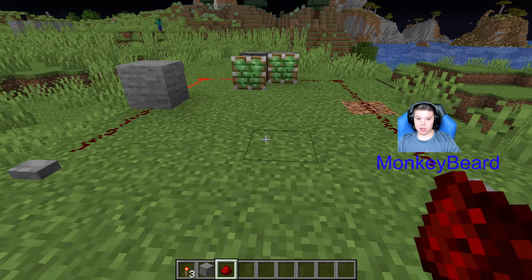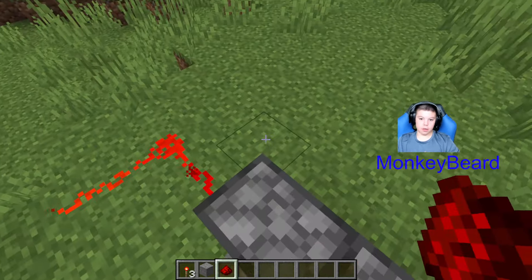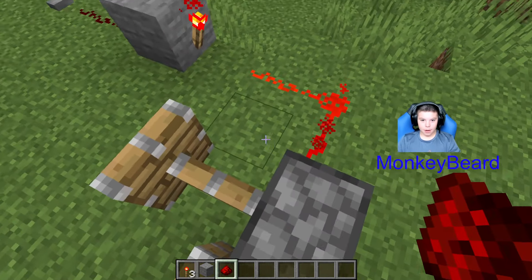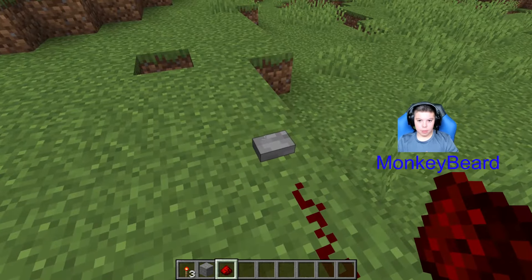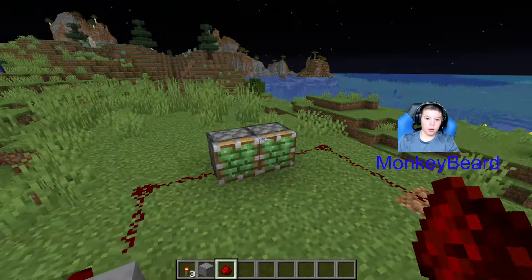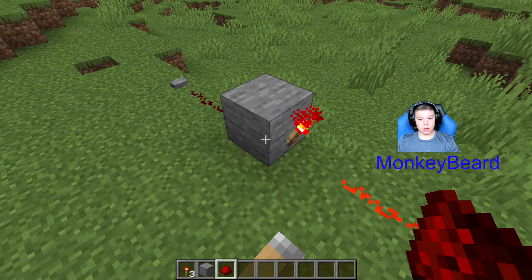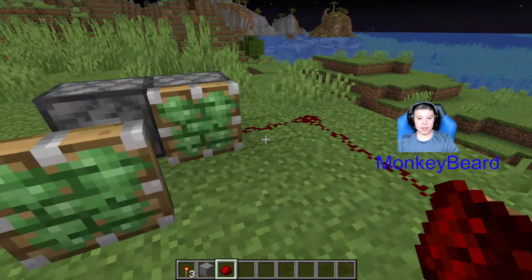What's up guys, this is Muggybeard Gaming. I'm showing you how to invert a redstone signal so the piston is always out or the door is always open. But then when you press on the button or pressure plate or lever, it'll go in and then out. It's really actually easy.